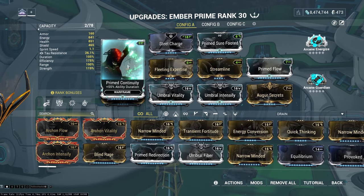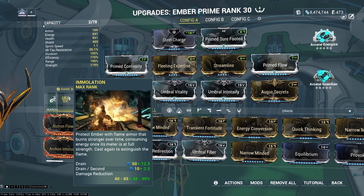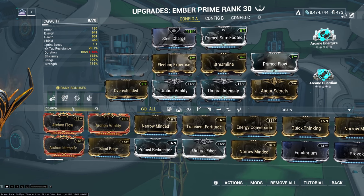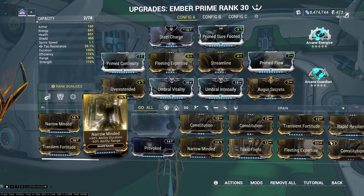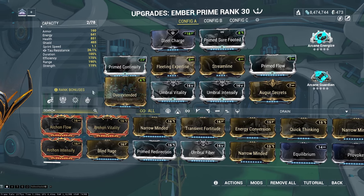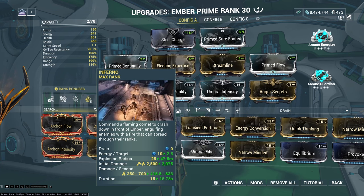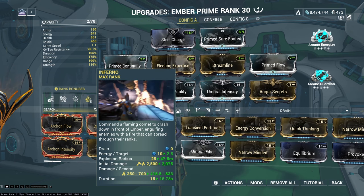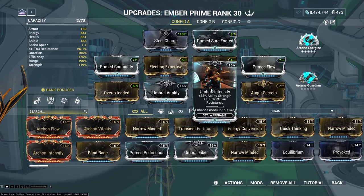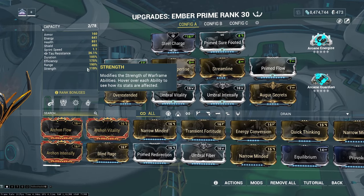Maximized energy efficiency — we are going Prime Continuity to negate Fleeting Expertise. We want to stay at least at 100% duration to make sure Immolization's drain per second stays at 2.5. We do not want negative duration because our drain per second will double. We do not want Narrow-Minded — we want range for Inferno. We're going Overextended because we love lots of range, so on Planes of Eidolon or similar open areas we can hit a huge group of enemies. The range is around 50 meters. For the main build: Umbral Vitality for added health, Umbral Intensify for ability strength, and Augur Secrets to gain 24% ability strength — combined at 119% ability strength.